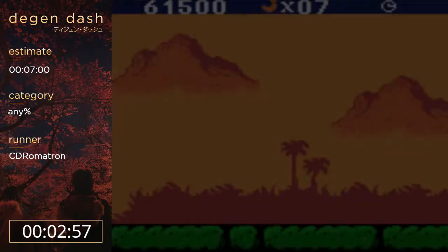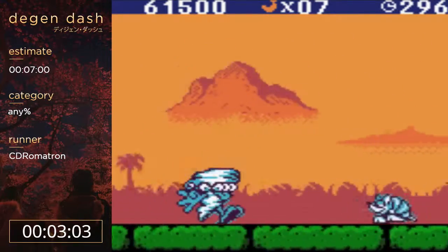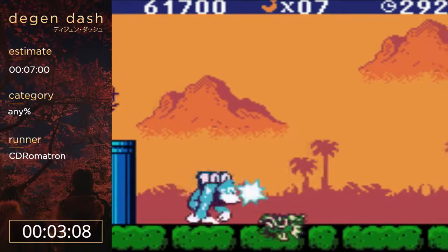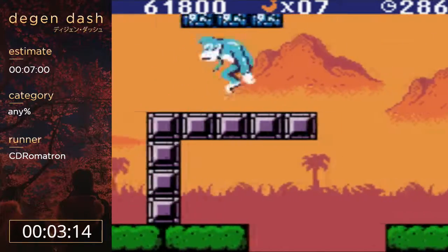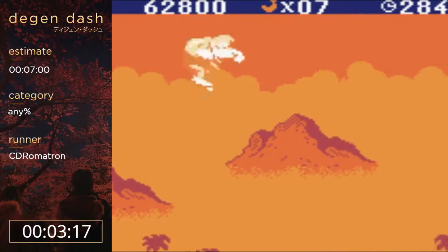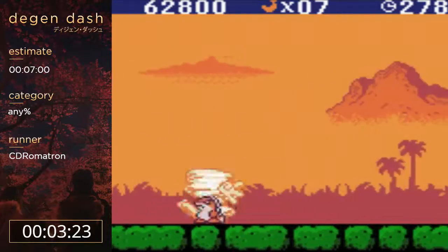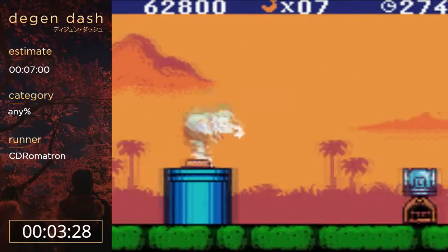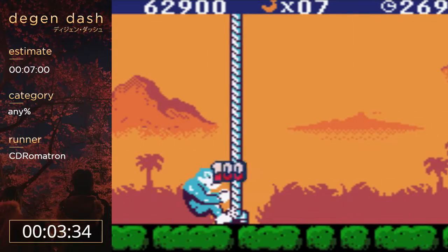We're finally in the final world, which is the only world we'll actually complete fully. Now we're going to get close to this bat enemy - he's arguably the worst enemy in the game, his hitbox is just so random. The pirate we collected there is an invincibility, which means we can just run through this level with no problems now, as long as we don't drop a jump input. And there we go, that's level 5-1.